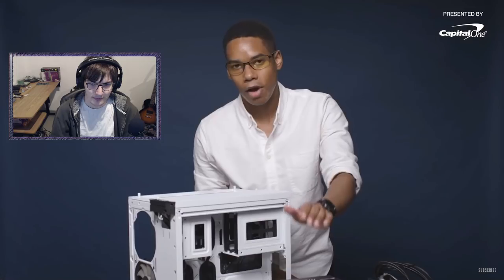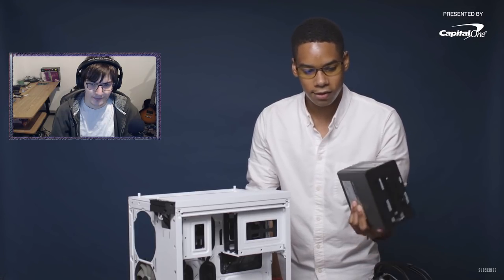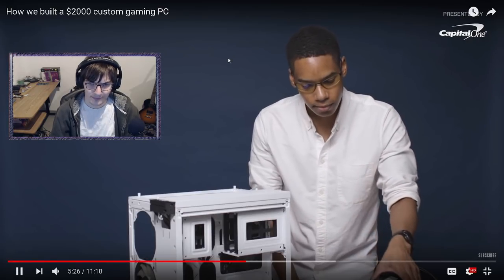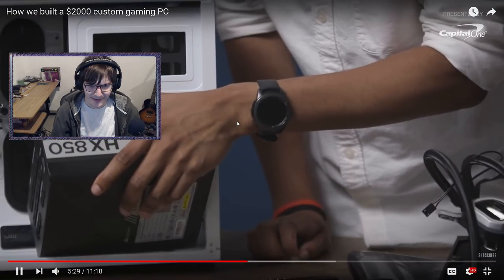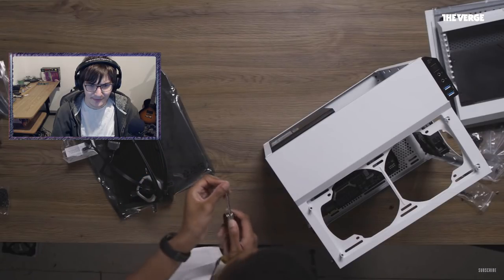Power supply time. He chose Corsair's 850-watt PSU to have enough headroom for ray-tracing GPUs when they come out, so he doesn't have to upgrade it again. You take it and align it with the insulating pads inside the case - so it doesn't come into short-circuit contact with the rest of the system - slide it in until you have a snug fit, push it against the frame, and screw it in.